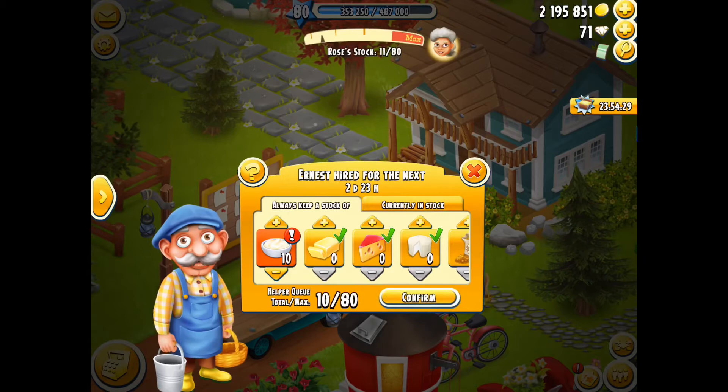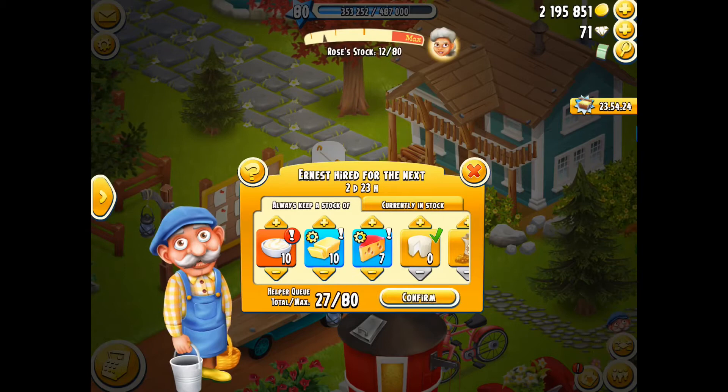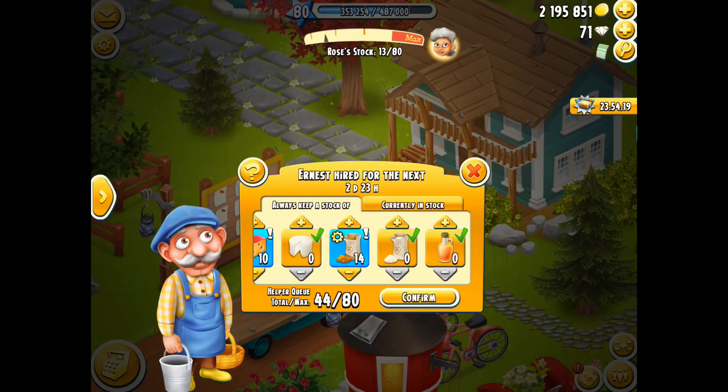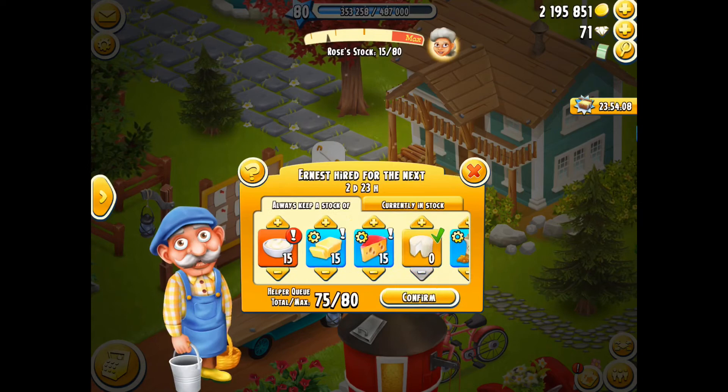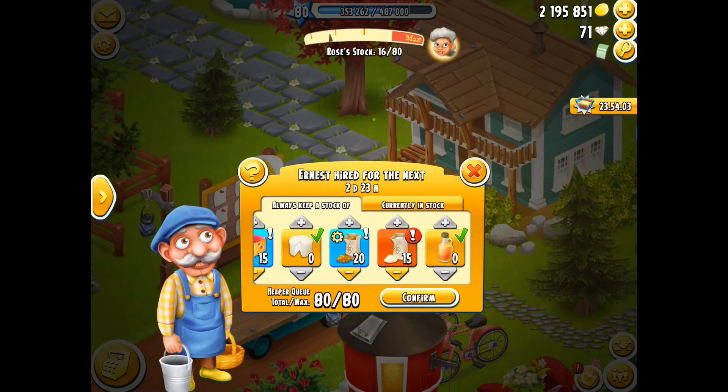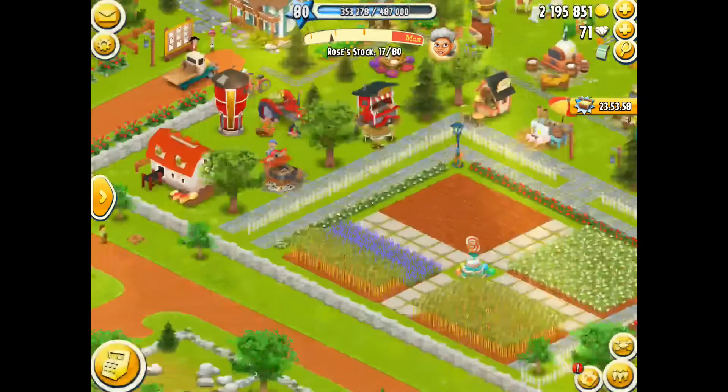We'll set the quantities to 10, 10, 10. I'll leave the feta for myself and the syrup for myself as well, then we'll do a couple extra on these because I'm always low. We'll do five more. Confirm — and you can see he's got the little red icon, but we'll get there eventually.